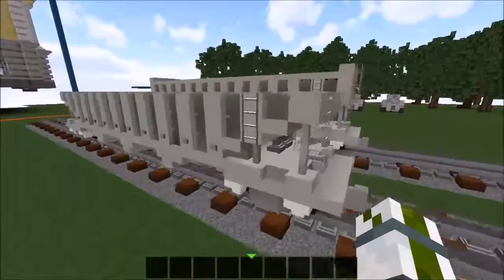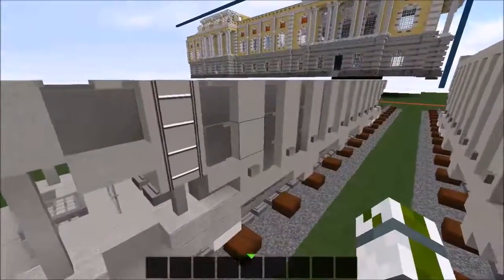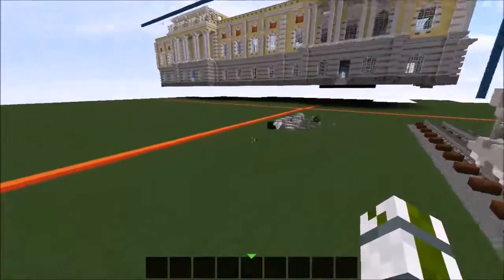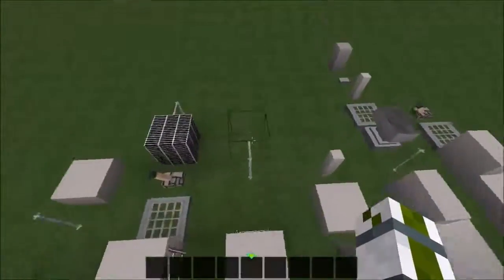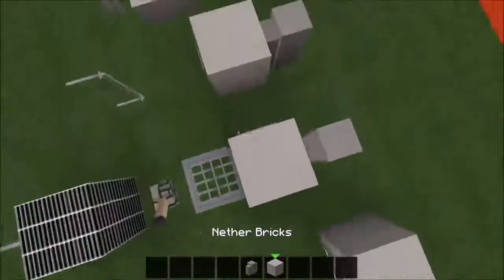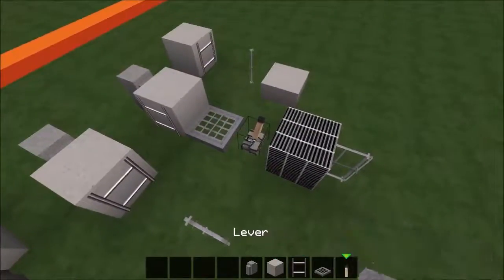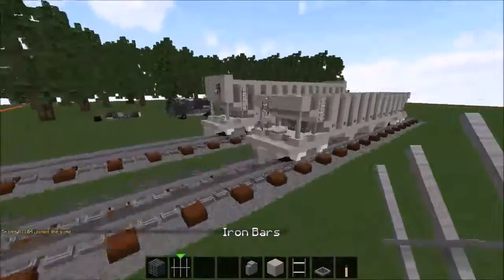Yes, the next layer — it's the sixth layer. So we did this layer, this layer with the barrier blocks, and now we're missing this one. You'll need: mossy cobblestone wall, nether brick, ladders, iron trap door, levers, color, and iron bars.